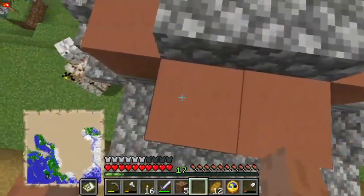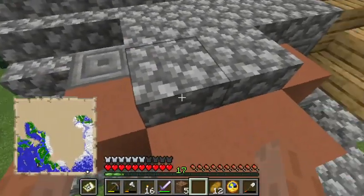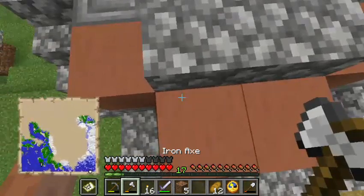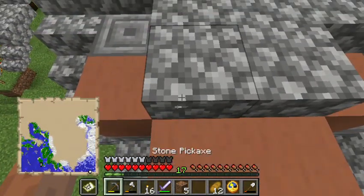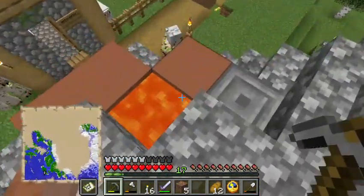Terracotta does not burn when exposed to lava — there's lava inside here. Do I feel like showing it to you? Yeah, I guess I could do that. Oh wait, that's the axe — see? Lava. So warm.